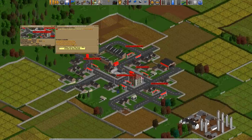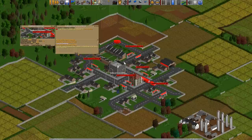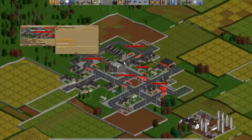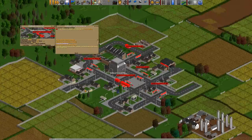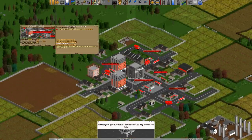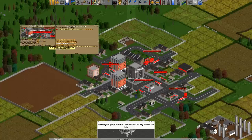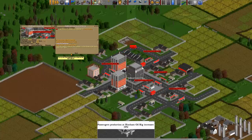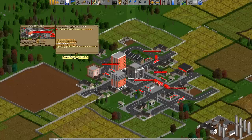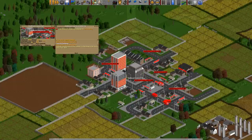The third thing that affects growth is the local authority option of funding new buildings. If you fund new buildings and click 'do it', you'll see the town growth rate go down — now it's growing every 15 days. That lasts for nine months. After nine months it comes back to its normal growth rate. If you click fund new buildings again while it's already active, all it does is reset the counter — you don't get a double rate or any further reduction.